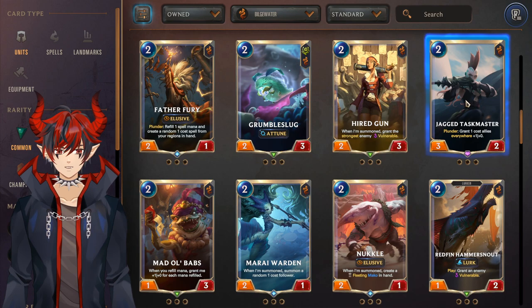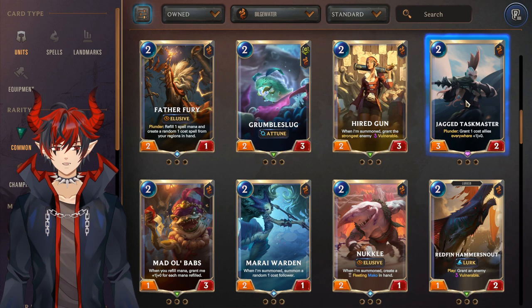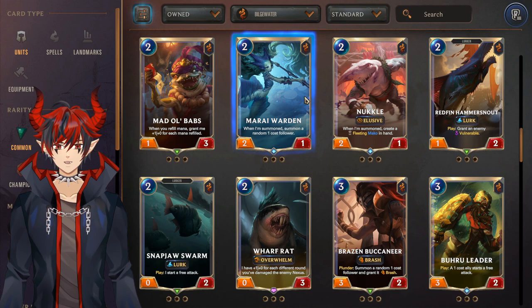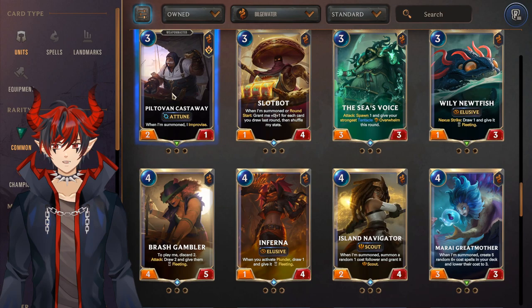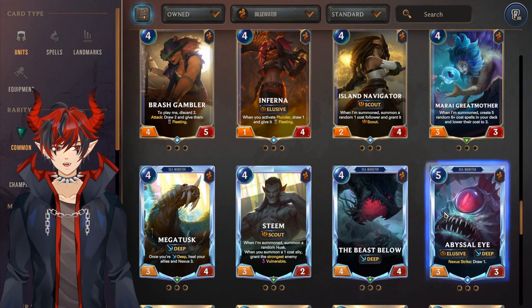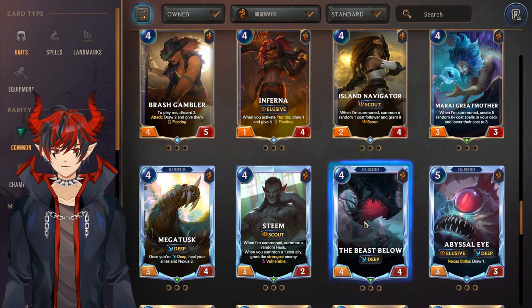Jagged Taskmaster is an epic worth running in the one-drop Reavers Row/Aatrox deck. Murai Warden is another really strong general-use Bilgewater card — can run it in any Bilgewater strategy and be happy, definitely a must craft if you have rare wild cards. Redfin Hammersnout for Lurk, Snapjaw Swarm also for Lurk, Five-Punch Pablo for Gangplank decks, Jaw Hunters for Deep, Plunder Poro/Castaway for weapons, Siren's Song for Illaoi, Infernum for Samira/Fizz, Island Navigator for scouts, Megatusk for Deep, Steam for Evelyn, Abyssal Eye for Deep. I would avoid Beast Below — usually cut from more refined Deep versions. Guru Lookout for Illaoi, Fleet Admiral Shelly for Fizz/Samira and potential Nami strategies.